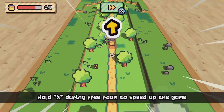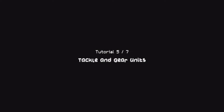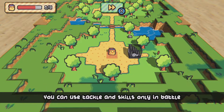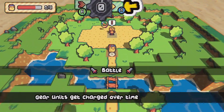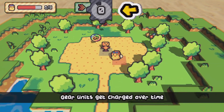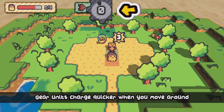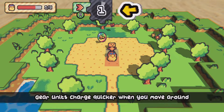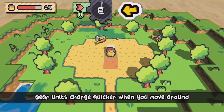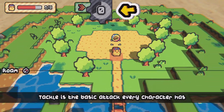Hold X during free roam to speed up the game. Then there are tackle and gear units — use tackle and skills only in battle. Press B to use gear to tackle the enemy. Gear units charge quicker when you move around.